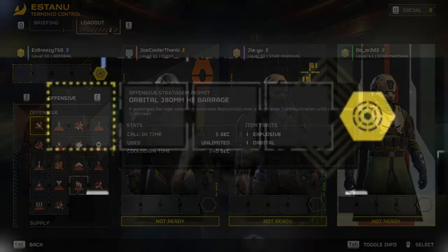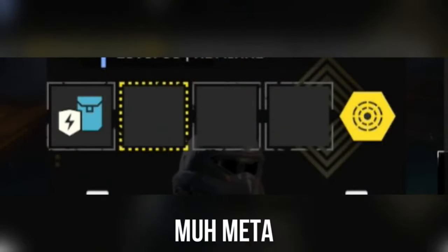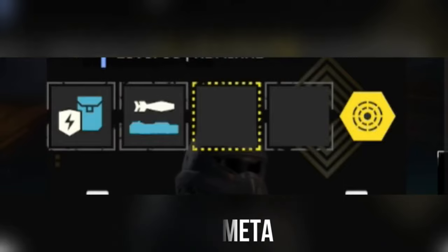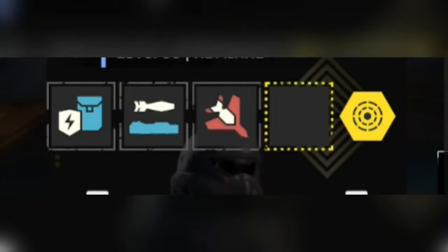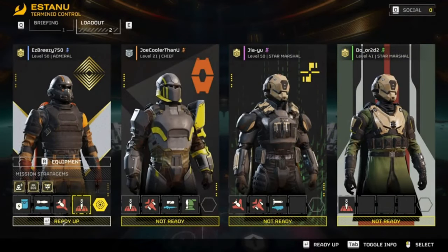Your secondary is dealer's choice, same goes for your grenade. I'd recommend the stun grenade if you have it — it is extremely powerful right now. For your stratagem loadout from left to right: starting with the shield generator backpack. I know it's been nerfed, but at the end of the day you're still in light armor and those chargers can and will smash you into toothpaste. It's better to have it than not.